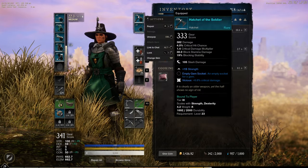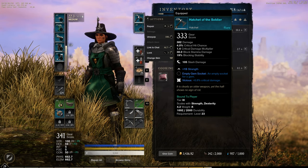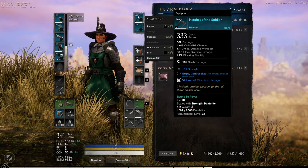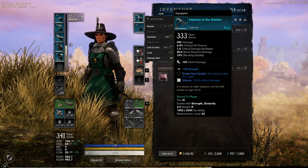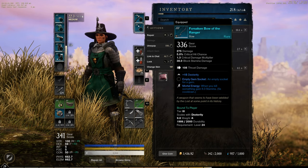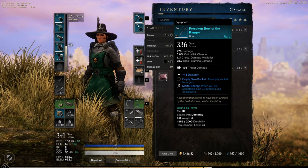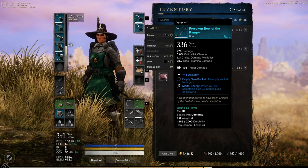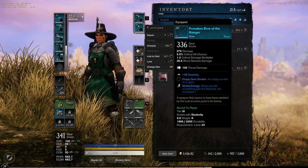Now for the weapons. The primary is the hatchet of soldier that gives plus 15 strength attribute and a perk named vicious that provides 6.8% additional critical hit damage — really useful. The secondary is the forsecond bow of the ranger. It gives plus 15 dexterity and a perk named mortal energy that provides 9.3 stamina for every kill.